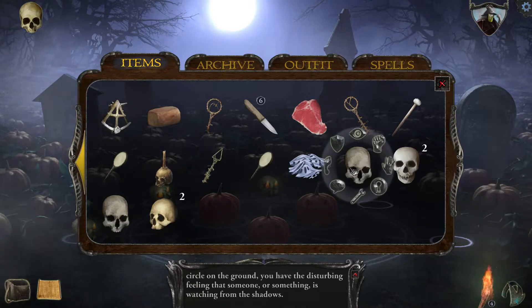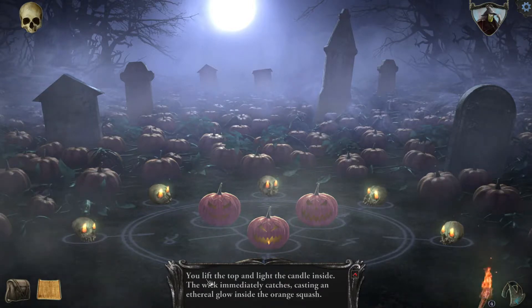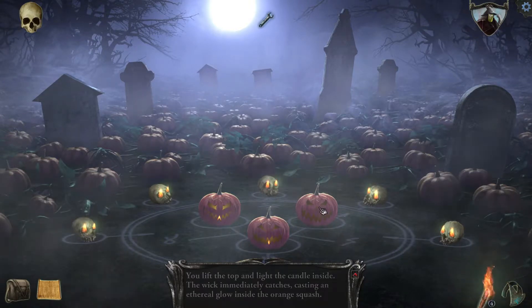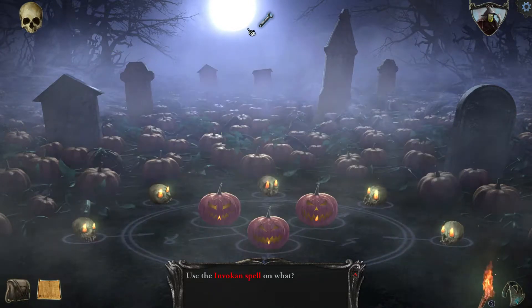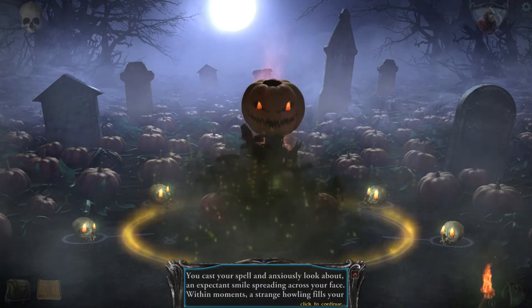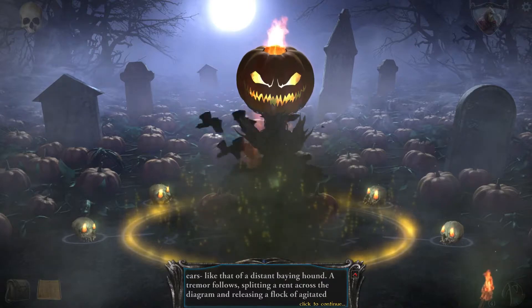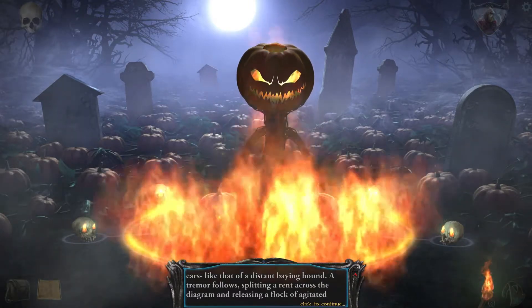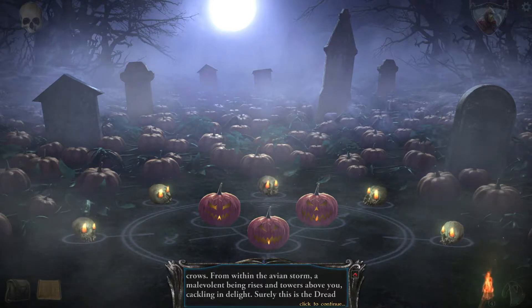Got some skulls. Took all the skulls, which is probably a little bit of a waste. One more, then we need to light them. Need to light the jack-o-lanterns. Ethereal Globe — nice. And last step: cast Invoke. Are you in a circle? Cast your spell, anxiously look about. Birth Ravens. A smile spreads across your face. Within moments, a strange howling fills your ears — a bed of a distant bane hound. A tremor follows, splitting a rent across the diagram. A flock of agitated crows, and from within the avian storm, a malevolent being rises in the towers above you, cackling in delight. Surely this is the Dread Pumpkin.